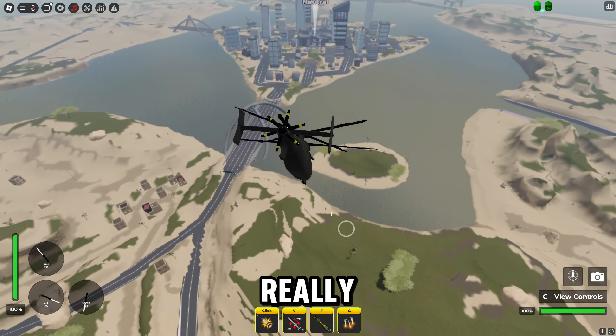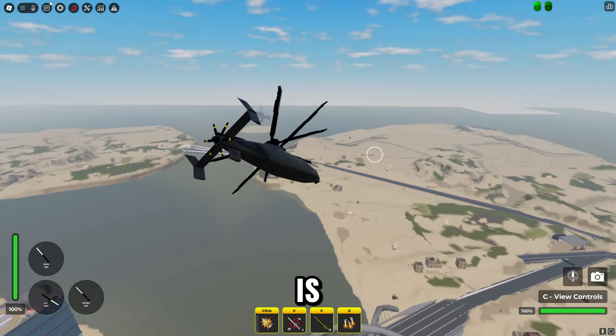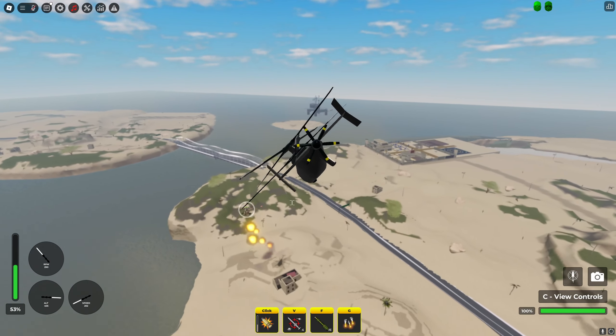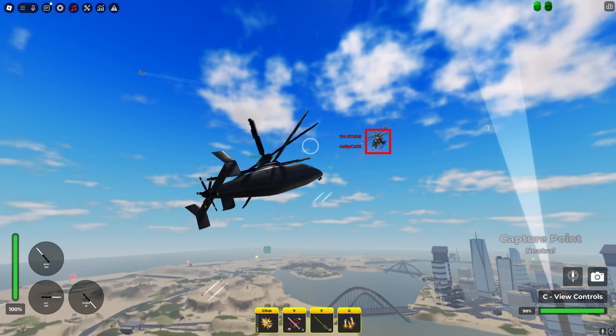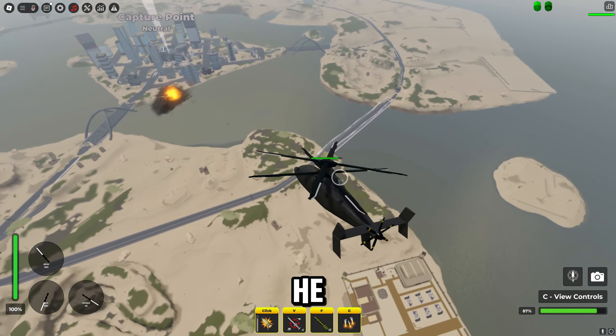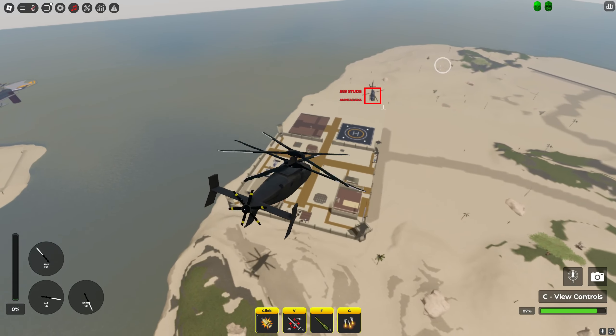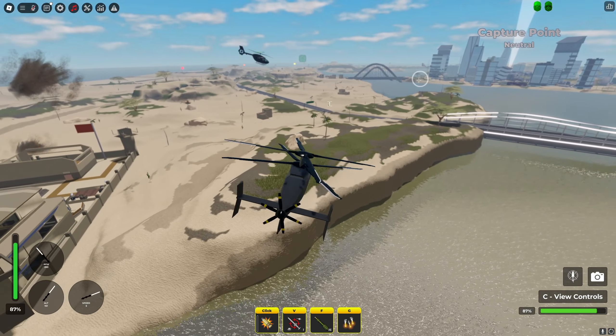Hold on, this might just be a really good helicopter. I haven't even tried out the weapons yet. It has an explosive minigun — that is crazy. Look at that damage, barely even hitting my shots though. Okay, he ejected, so now we can try out the rockets. Hold on, let me see a target. That was horrible. Oh my god — if you spam the fire button, that shoots really fast. The missiles, bro — move! How?!